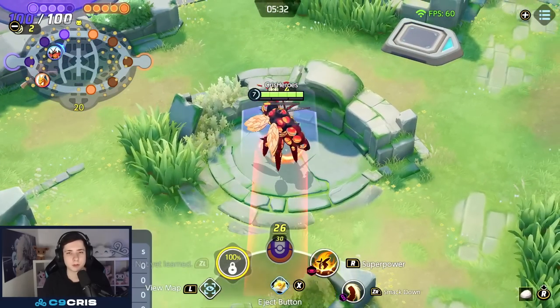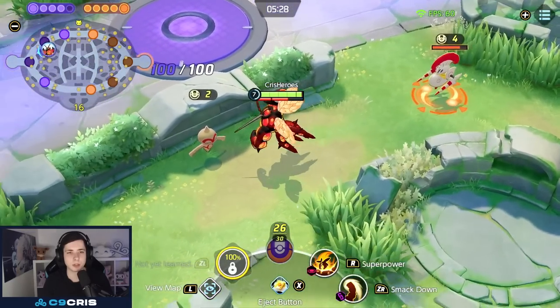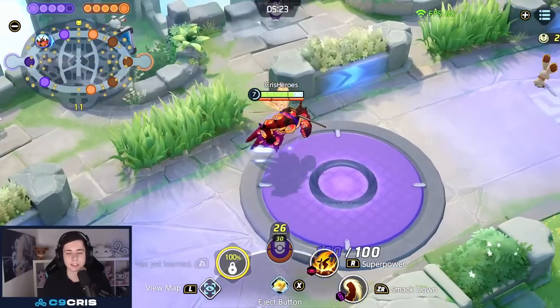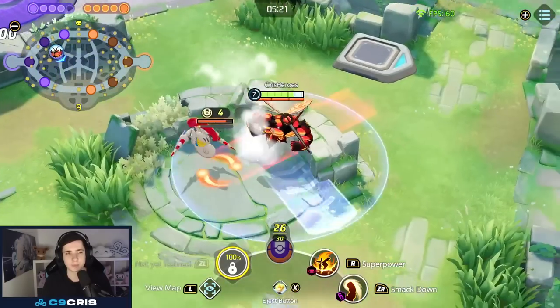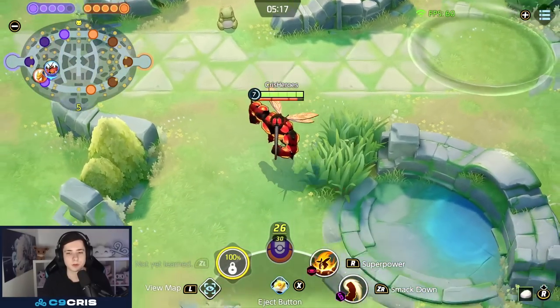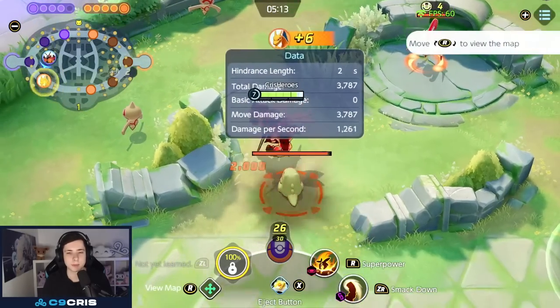You can also throw enemies across walls and land there too, so it can be used as an escape tool. You can combine it with Eject Button for some hilarious plays. You can do Smackdown into Eject Button — enemies might not expect it. A trickier option is Smackdown in one direction, then Eject Button behind the target to throw them into your team.